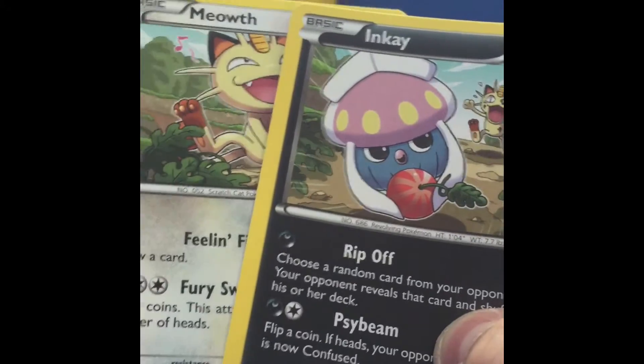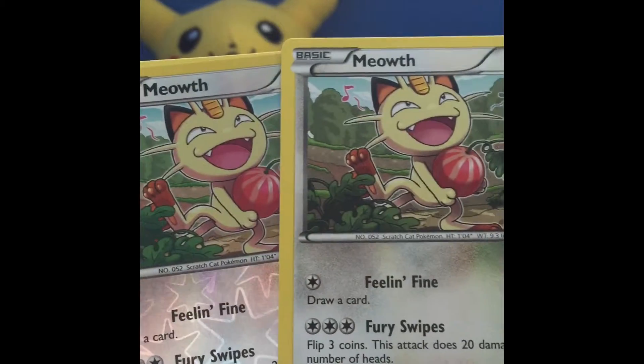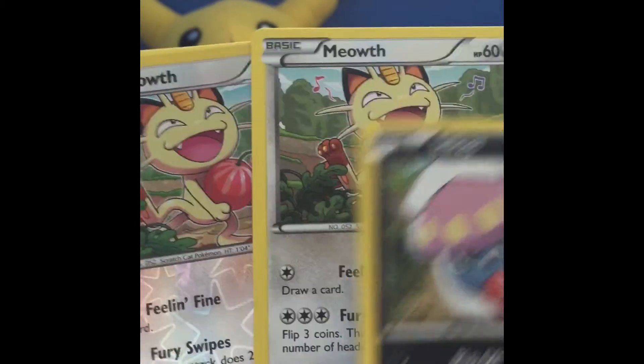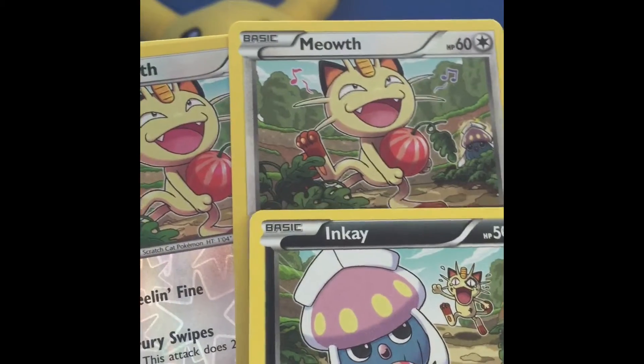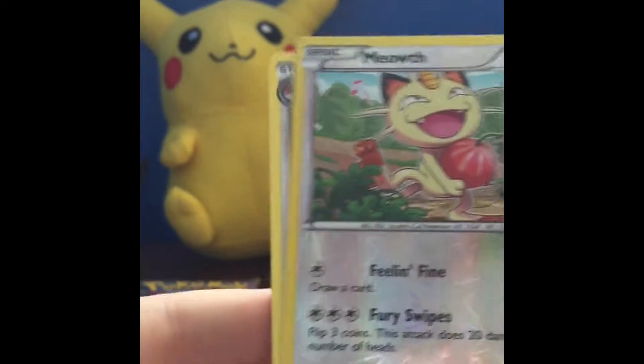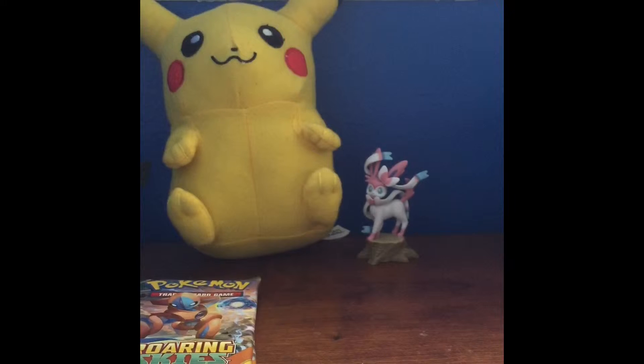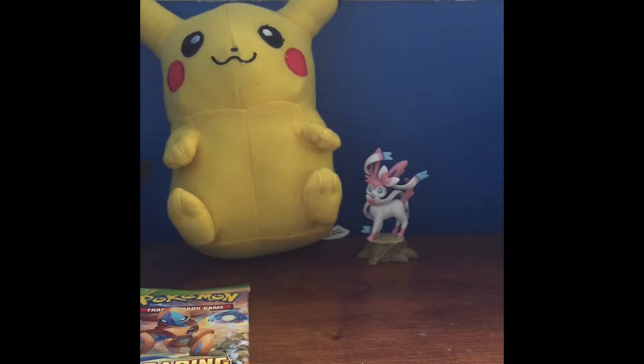Oh wow — NK Double Meowth! We have a Double Meowth and the NK. I like this because the arts correspond with each other. I'm pretty sure in another set they did that with Natu and Bouffalant, but this is better. So we have reverse holo Meowth and a regular rare Swampert. Now we're moving on to the Deoxys packs.